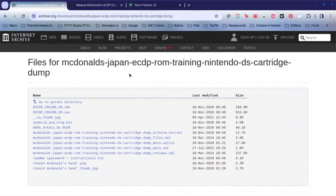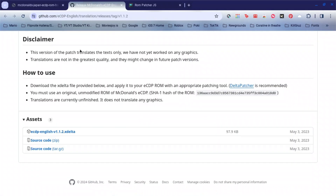First, go to the links in the description below. You download the NDS file, and once that's done downloading, you go to this website and download the xdelta file. I already have all of these files downloaded.